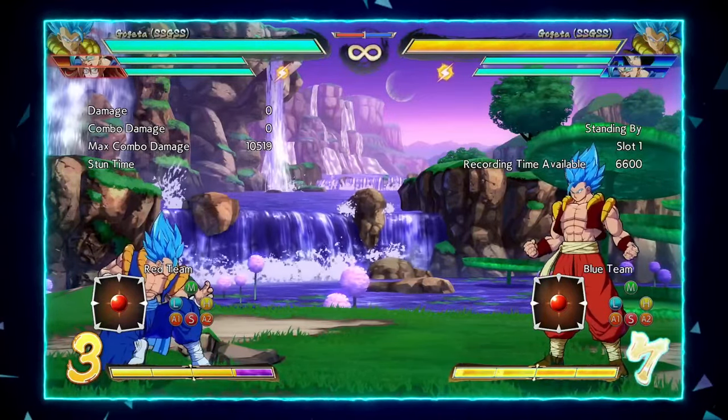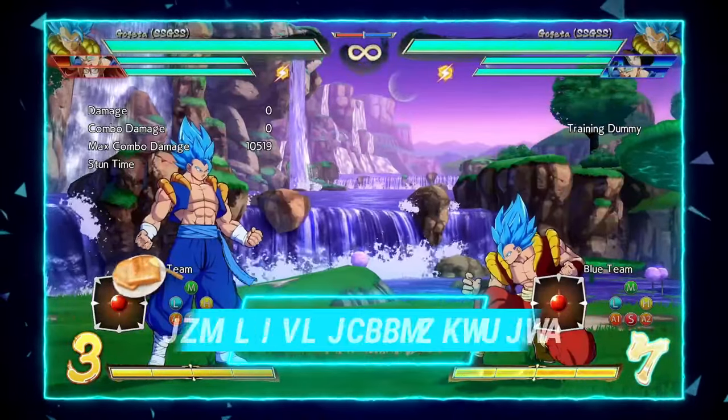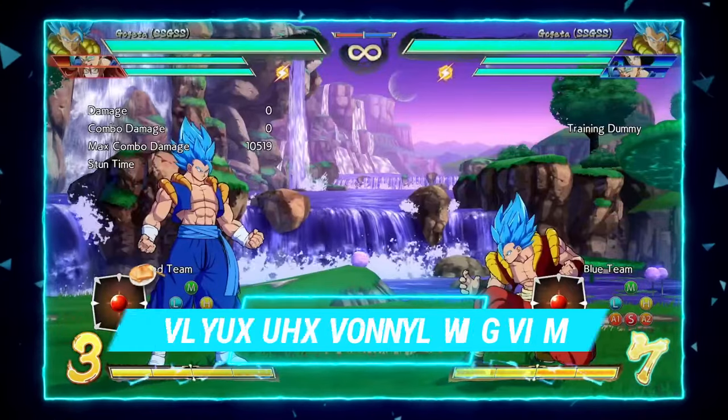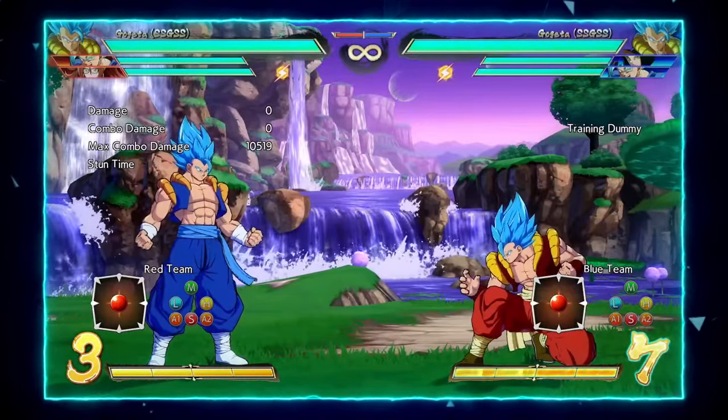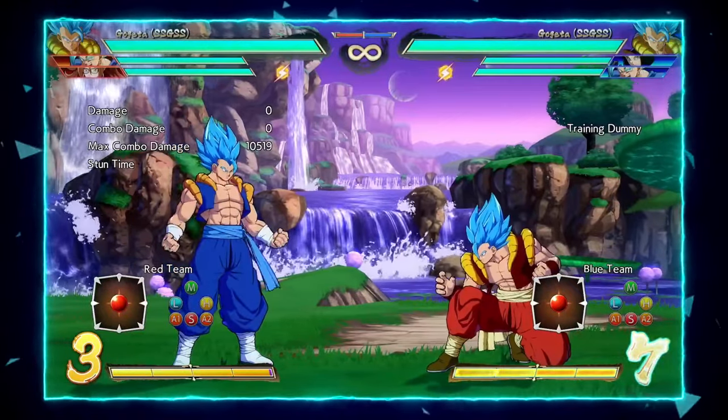Before getting into his strengths and weaknesses and how teams cover them, I will first show you Gogeta's true purpose on this team: his combo potential. Gogeta's combo game is actually pretty insane — he will essentially always two-touch you as long as you have DHCs. Here I'm going to show you a few combos to get you started: one mid-screen route, two corner routes, and a couple important situational routes.